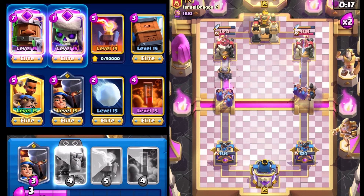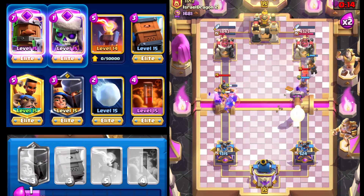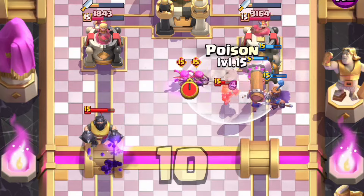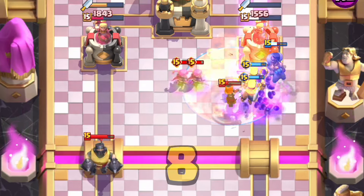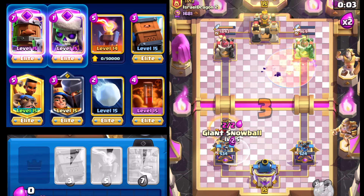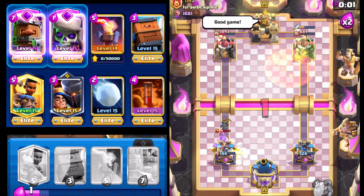The Dagger Duchess is really, really solid. We'll go Battle Ram here — that should push back the Valkyrie at some point — then we should be able to go Poison. I hope we're able to survive this.